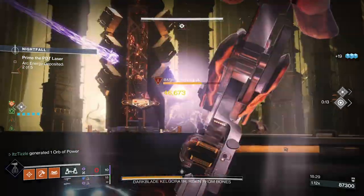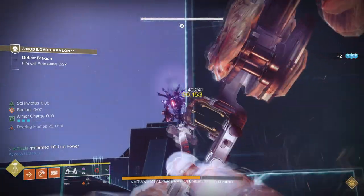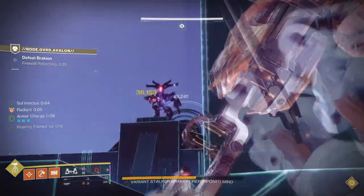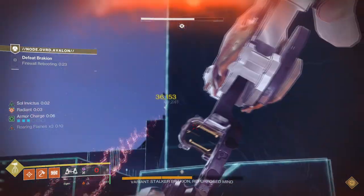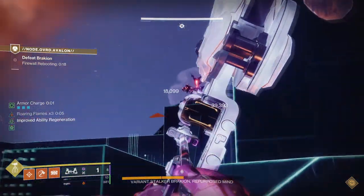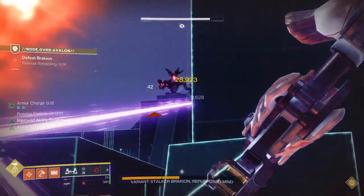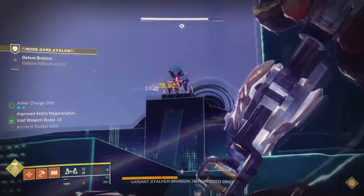Additionally, it does initial impact damage and a delayed detonation so you don't miss out on damage from the first shot — which was a big detriment when it first launched, because unstoppables take 70% less damage until they are stunned. And that is it for the weapons with intrinsic stunning capabilities, but we have a lot more that take advantage of subclass verbs.